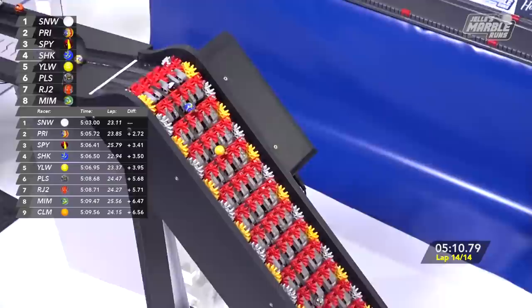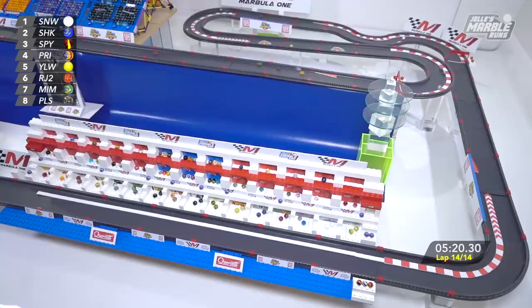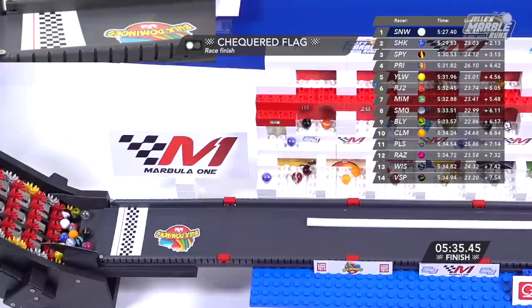One more lap to go. Snowy, but this is still anybody's race farther back — especially for the podium spots. Speedy takes second place. Shock goes by into P2. Sublime having some trouble in the first turn, coming to a complete stop. That's going to cause a yellow. What will that do to the race finish? I don't think it should matter all that much, so Snowy should be able to hold on in front of Shock and Speedy. Prim, Yellow, Rojo Dos, Nemo and Smoggy. Billy and Clementine making up the top 10.